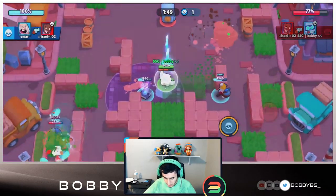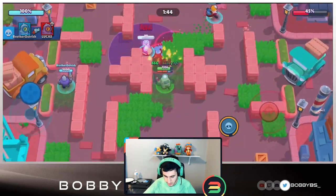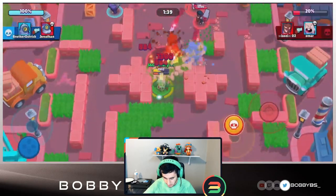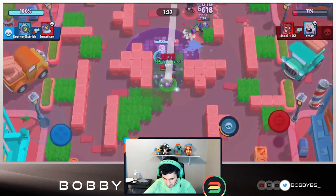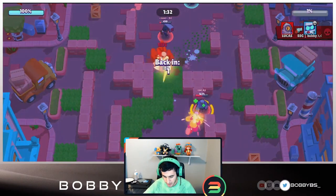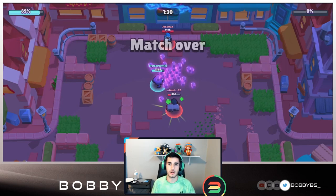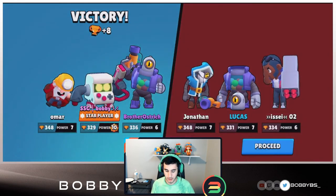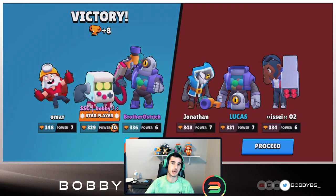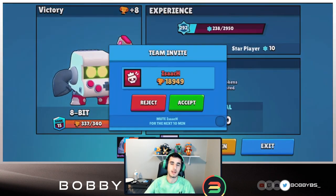We're gonna go down but it doesn't matter - just gonna spawn right back up in our super. I'm just going to destroy the safe myself and the mic is absolutely going off at it. There's nothing they can do except body block, but if they do they'll just get melted. It looks like we're going to go down, but our Rico might get it - he shoots it one more percent and he got it. We got star player again - we're just destroying, running over teams with terrible comps.